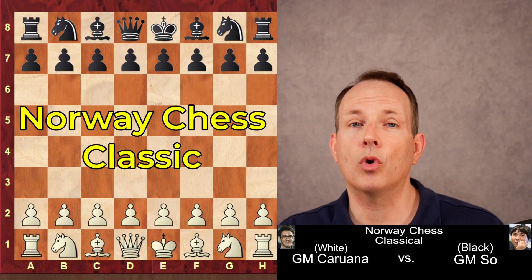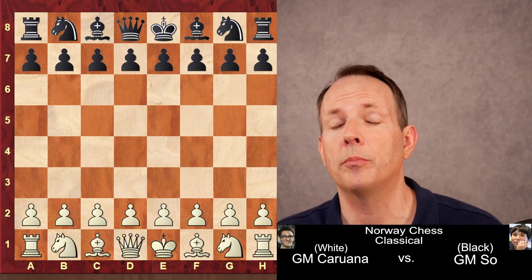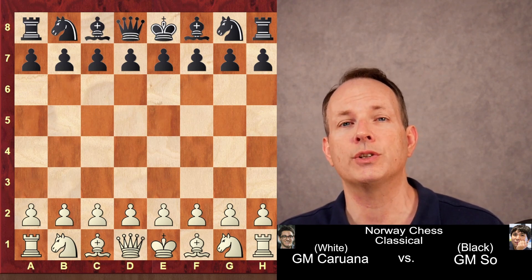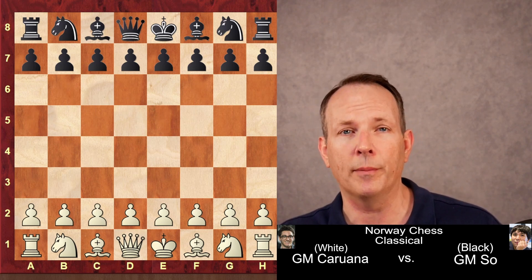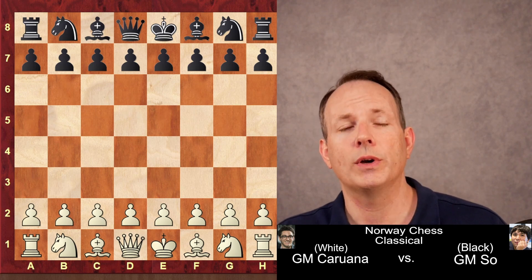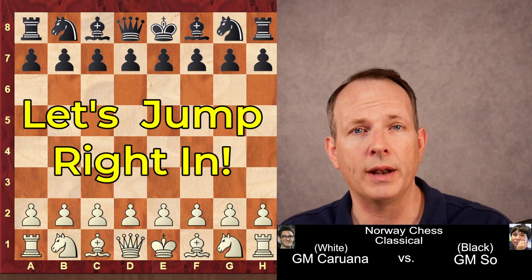It is crunch time at the Norway Chess Classic. Fabiano Caruana is in first place, but he has some great players on his heels. Hikaru Nakamura is in second place, and Wesley So isn't too far behind. Wesley So is Caruana's opponent in this next-to-last round game. Caruana has white, Wesley So has black, and this is really an important game for first place in the entire tournament. Let's jump right in.